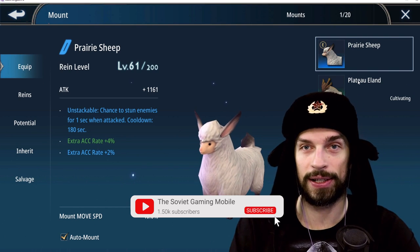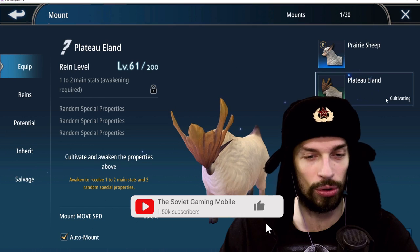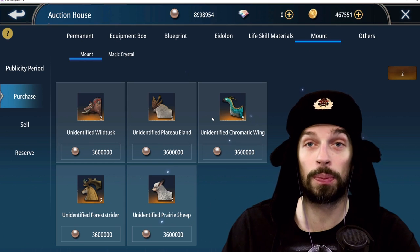Let's start with the basics. You have two types of mounts in the game. The first one is the free-to-play mount — those are rewarded to you for free, and you can also buy them at the auction house. All of those are considered to be free-to-play mounts.